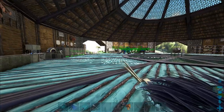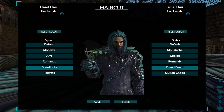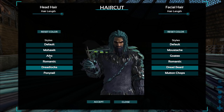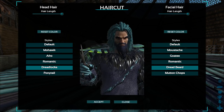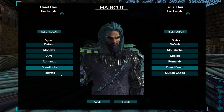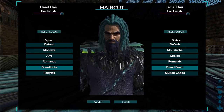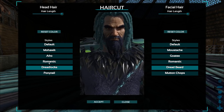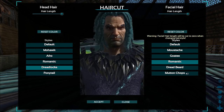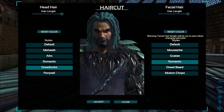We have all of these hairstyles unlocked. I still don't know what all the others are — apparently some can be unlocked with Explorer Notes, but I don't really want to go hunting for all of them. If you guys know a list you could send me of all the Explorer Note hairstyles, that would be appreciated. I actually figured out that the romantic beard looks a lot better with the dreadlock hair.